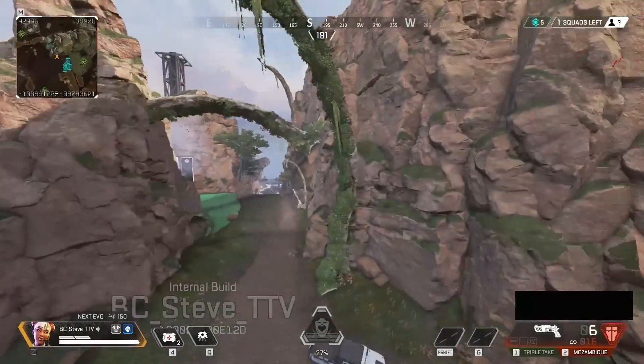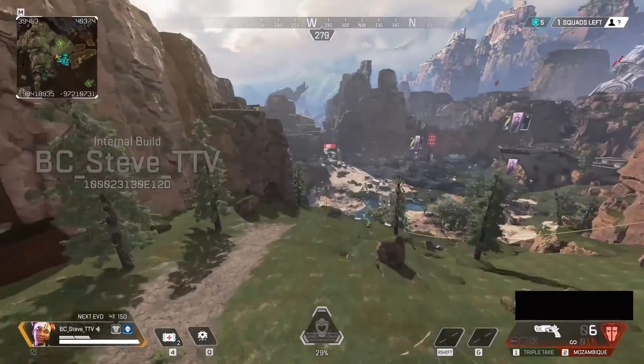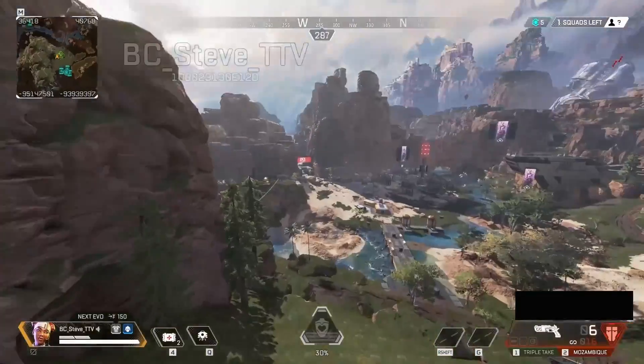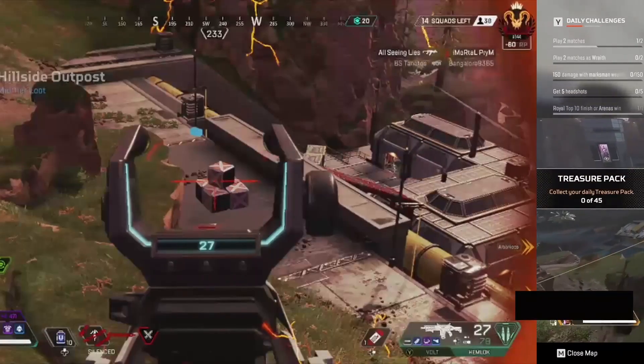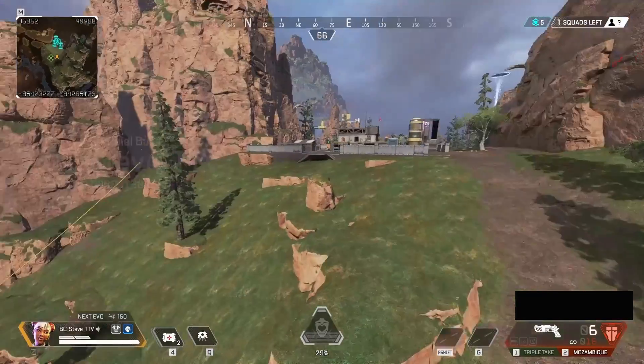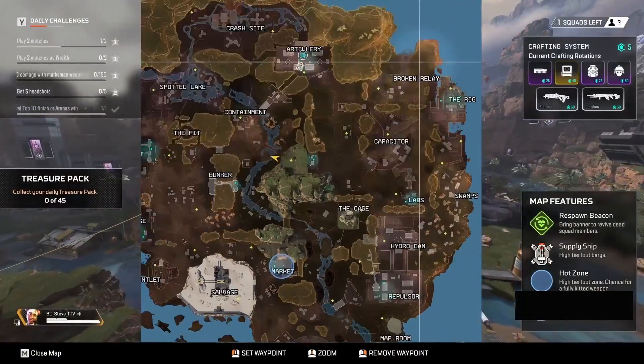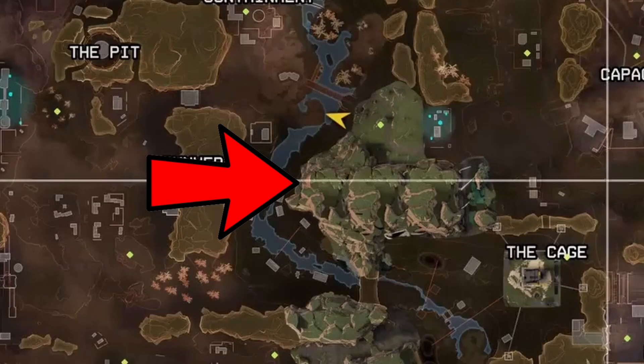The ground is still being worked on, as you can see with the renders and models, but overall it is vastly larger. When we move over to Hillside Outpost, the entire area has pretty much been demolished. You may remember this as having two different buildings along with ziplines going up, but now it is just a wide open ravine where a ton of fighting is going to be happening. Further south, there used to be a little canyon where you could usually get a rez off — that has actually been completely walled off and blocked. It is now one giant cliff.